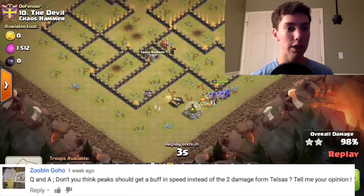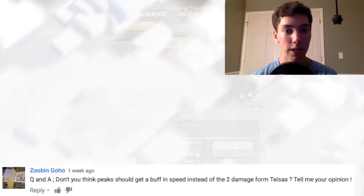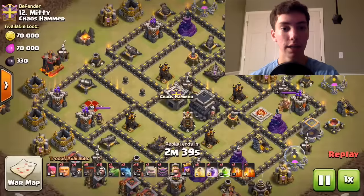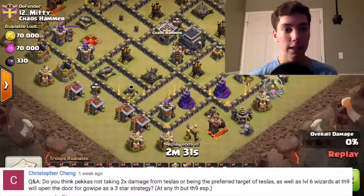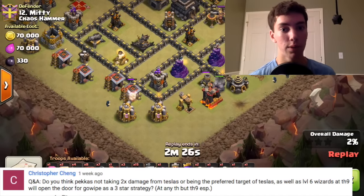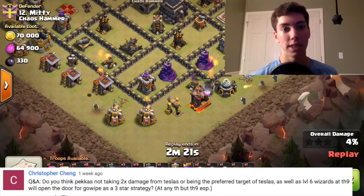We have Zubin Goho: 'Q&A, don't you think PEKKAs should get a buff in speed instead of the two damage from Teslas? Tell me your opinion.' And that kind of goes hand in hand with the next one, also talking about PEKKAs. We have Christopher Chang: 'Do you think PEKKAs not taking times two damage from Teslas, or being the preferred target of Teslas, as well as Level 6 Wizards at Town Hall 9, will open the door for GoWipe as a three-star strategy at any Town Hall, but especially Town Hall 9?'